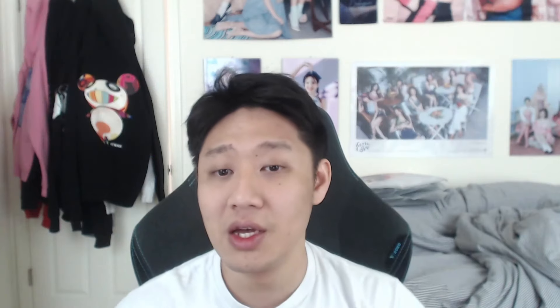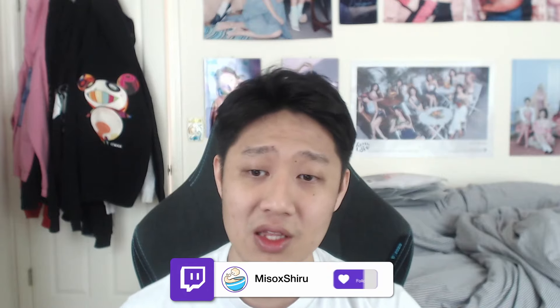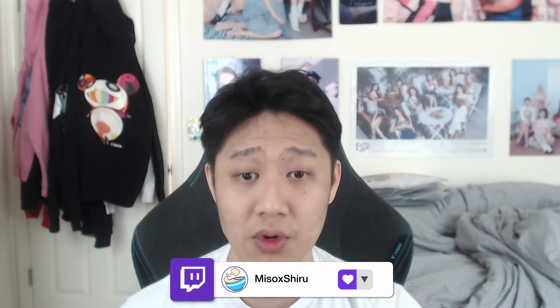Smilegate has done a lot to improve the new player experience — from the SuperMococo Express to the upcoming Horizontal Express, which if you haven't seen my video on what the Horizontal Express brings, I'm going to link it up on the top left. But Smilegate has been doing a lot to help new players catch up to current content pretty quickly. And I would argue that one of the best things they've done for the SuperMococo Express is not the 5x5+3 engravings, but actually the full set of level 7 and some level 8 gems they give you as part of that Express.